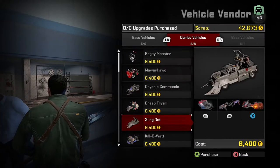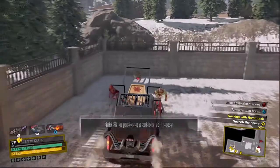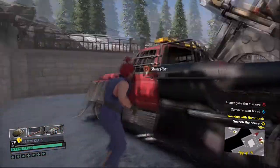First, grab the combo vehicle Sling Rot or Cryonic Commando, as these two vehicles have the most effect when it comes to the car launch. Once you choose your vehicle, find a deserted location — this glitch can be done anywhere, it's just preferable to be in a place where zombies don't interrupt you.